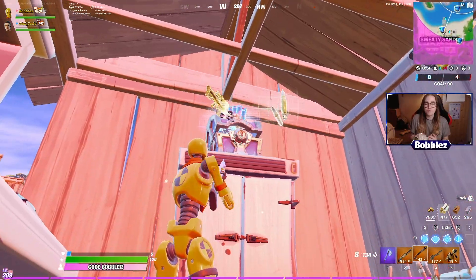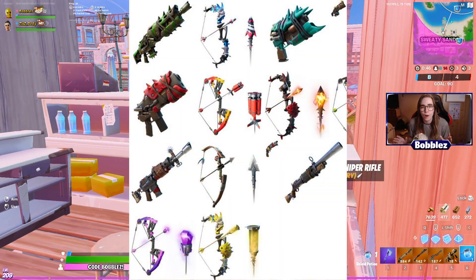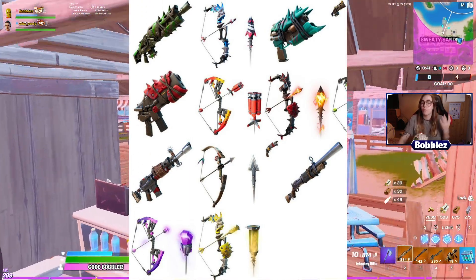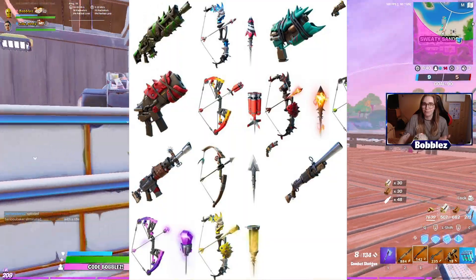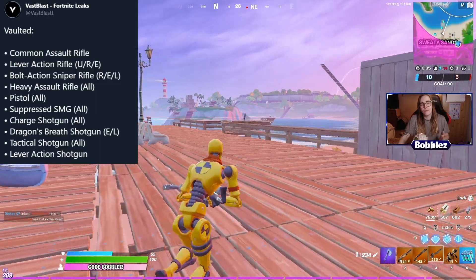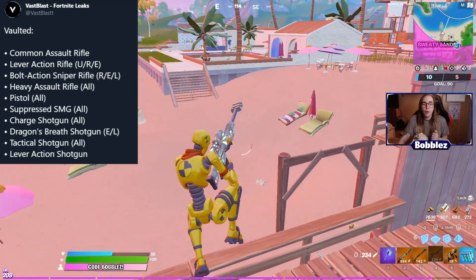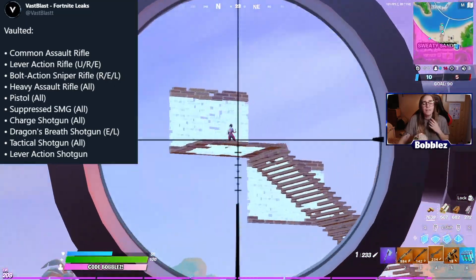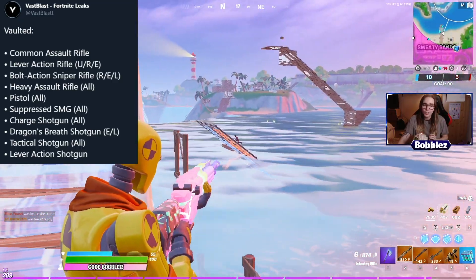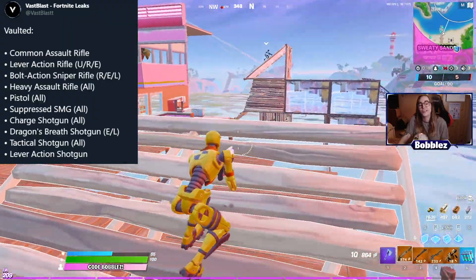We've now got an image of every single new weapon coming to Fortnite — absolutely mental ones there. Some of those are due to the weapon modding and crafting system taking place. Let's talk about what's being vaulted this season: the common assault rifle, lever action rifle, bolt action sniper rifle, heavy assault rifle, pistols, suppressed SMGs, charge shotgun, dragon breath shotgun, tac shotgun, and the lever action shotgun.